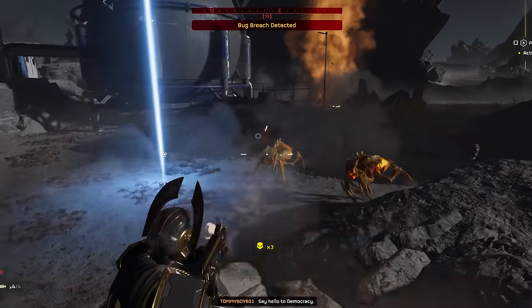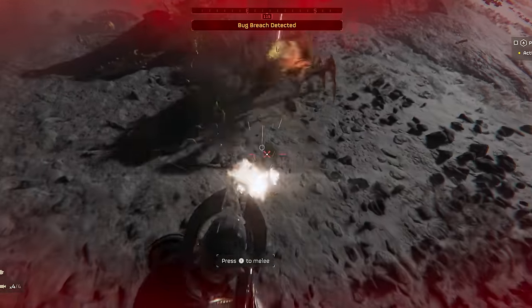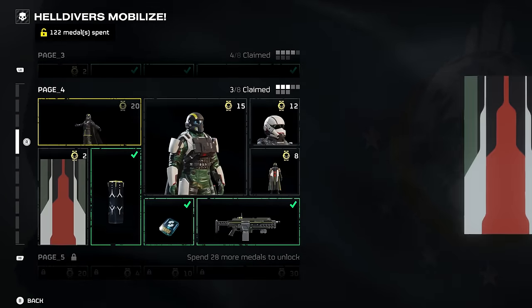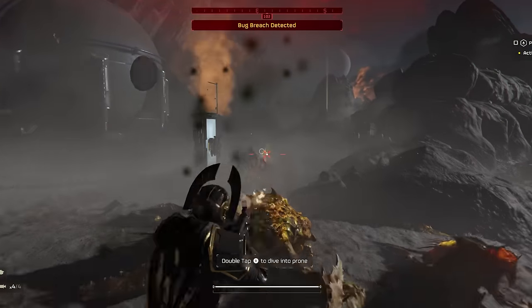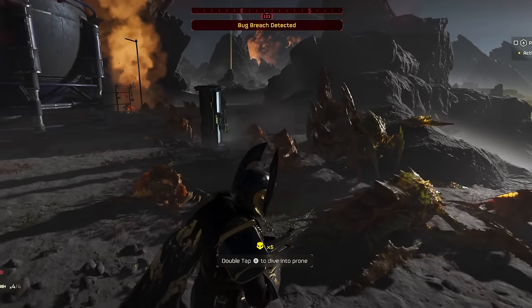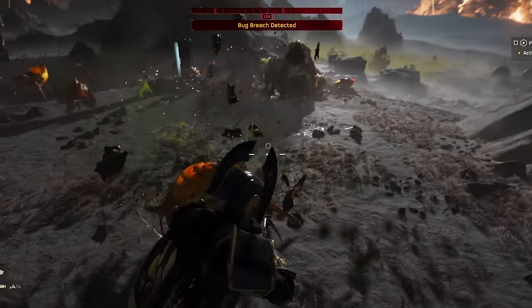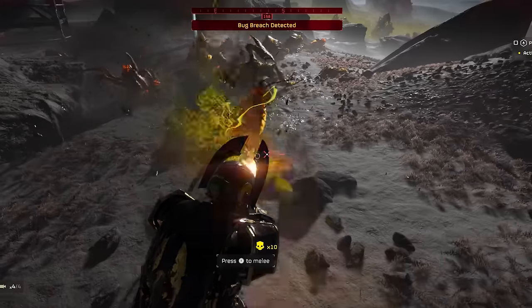Now, this effect is not exclusive to this armor. In fact, it can be found on the fourth page of the default warbond. So if this sounds like an interesting effect that you want to use in your day-to-day, after several hours of progression, you will be able to get the same effect — it just won't look the same as far as the armor goes. That effect, of course, is tied to the chest piece.